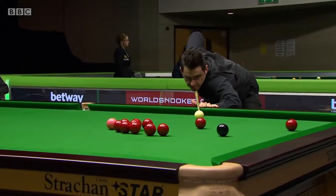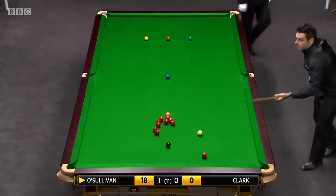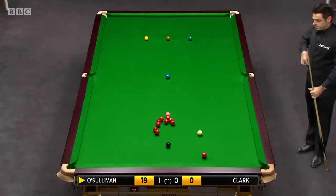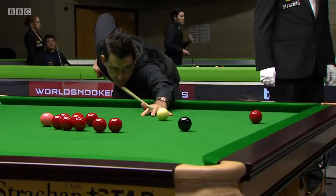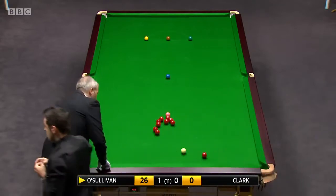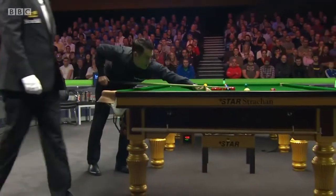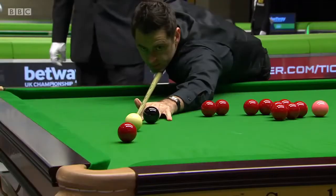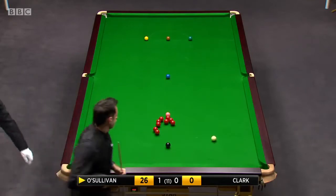Seventy. Lovely positional shot. Eighteen. And now a chance to play the black and get rid of that red that's blocking the black for the opposite corner. As we said earlier, it's all about cue ball control. Five. The positional shot from brown to that red — if you picked it over your hand, you couldn't have played it any better. Twenty-six. It was inch perfect.